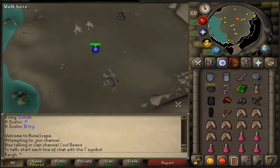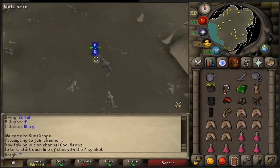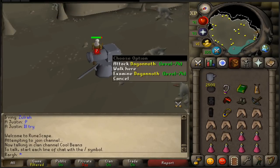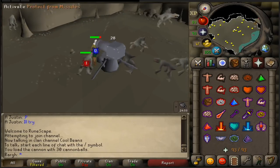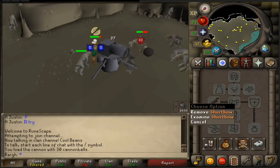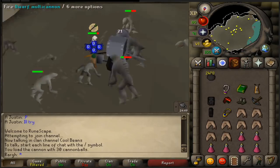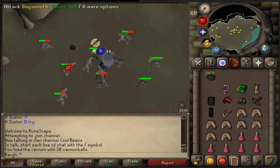The spot I decided to test this experiment is Dagannoths. The reason being is I could use a lot of cannonballs in one hour, and I can get a pretty accurate estimate on how well the gear works because it is a very popular slayer task. So I'm going to start the first one with just a shortbow and two and a half thousand cannonballs, and let's see the average XP per cannonball by the end of it.